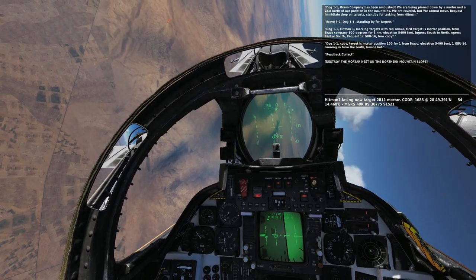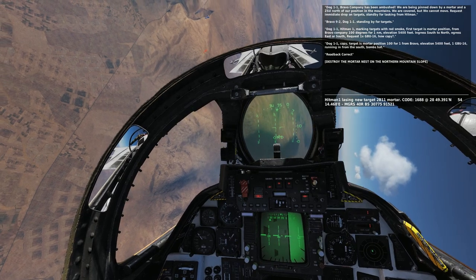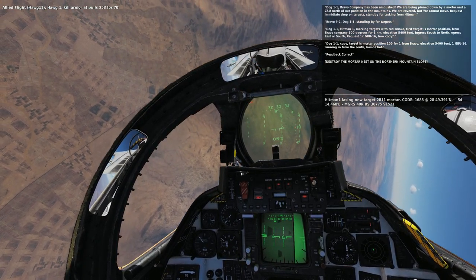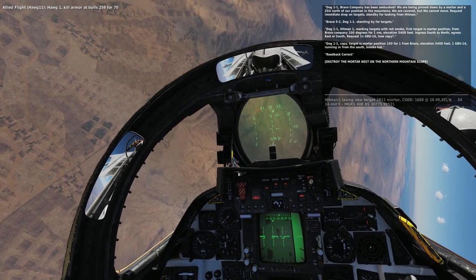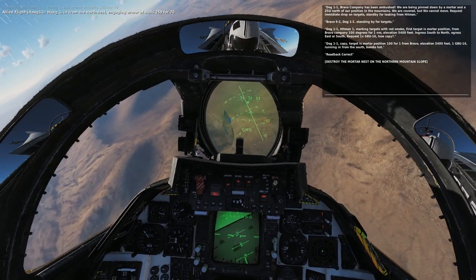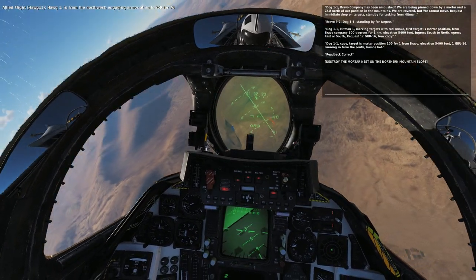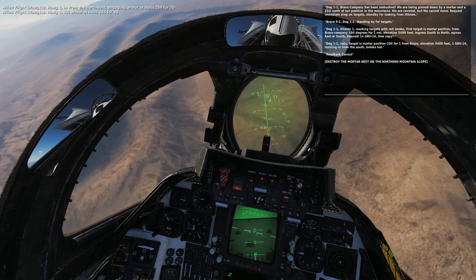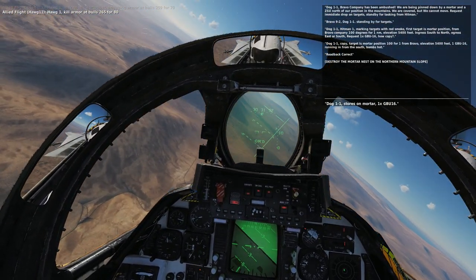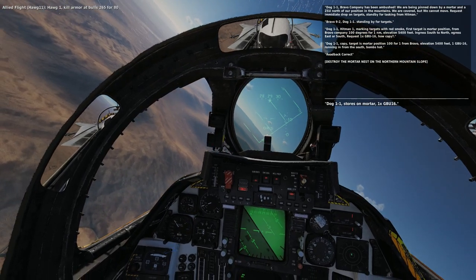Elevation 5,400 feet. Ingress south to north. Egress east or south. Request one time GBU-16. Dog 1-1, copy. Target is mortar position 1-0-0-1 from Bravo. Elevation 5,400 feet, one GBU-16. Running in from Dog 1-1. Stores on mortar, one GBU-16. Laser on.